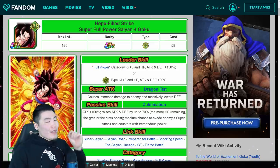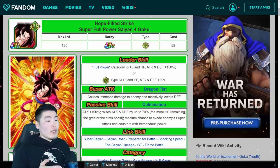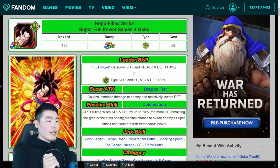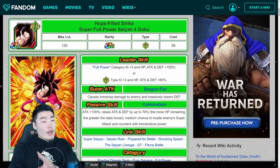Moving on to the leader skill. He is the full power category leader, giving them ki plus 3, HP, attack and defense plus 150%. In addition, he's also a super tech leader, giving super tech units ki plus 3, HP, attack and defense plus 90%. The good thing about his leader skill is that if you don't have all the units to run a complete full power category team, you can still throw some super tech units in there and they can still do very well — like SSJ3 Angel Goku or Vegito Blue. So that's a really great addition to his leader skill.